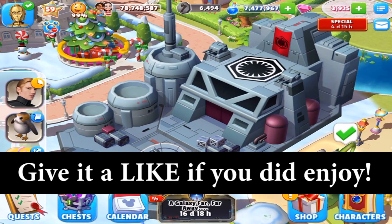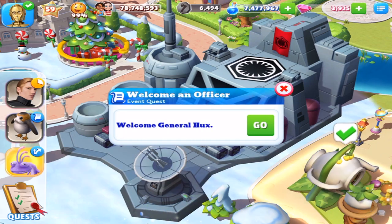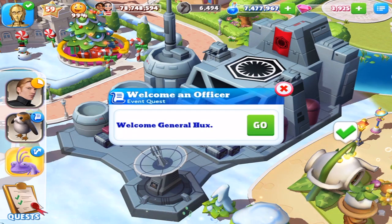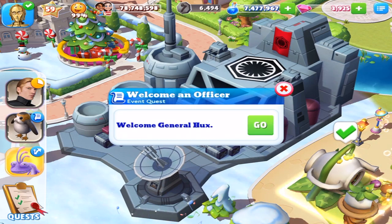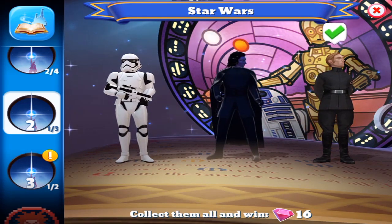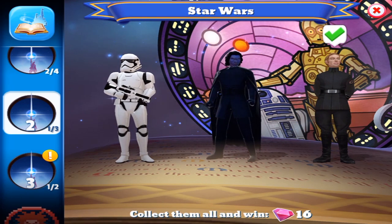Hey everyone, Case here. Welcome back to the Star Wars event. General Hux is the next character that I have to cross off my list and it is ready to go. And there will be two more other things as well in this video so stay tuned for that. Oh yeah, by the way, once you do get all the items there is a 6 hour wait time.